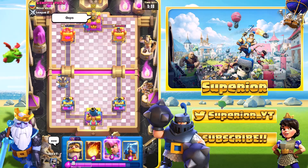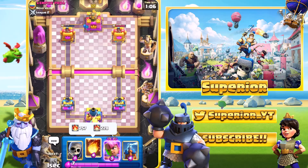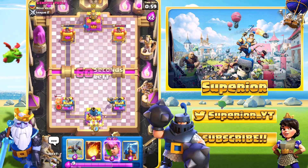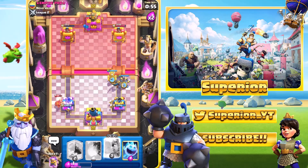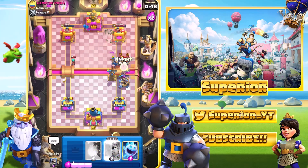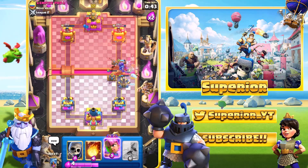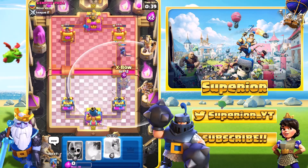He knew he couldn't really do anything else and that tower is pretty much gone. We can start pressuring the other one — it's a lot easier to just keep that one up. We'll cycle Skellies at the back, the mine isn't a big concern. We go Expo, Tesla as well, Super Archers ready if needed. The Log — the opponent got quite good Fireball value there, but it shouldn't really change the outcome of the game.